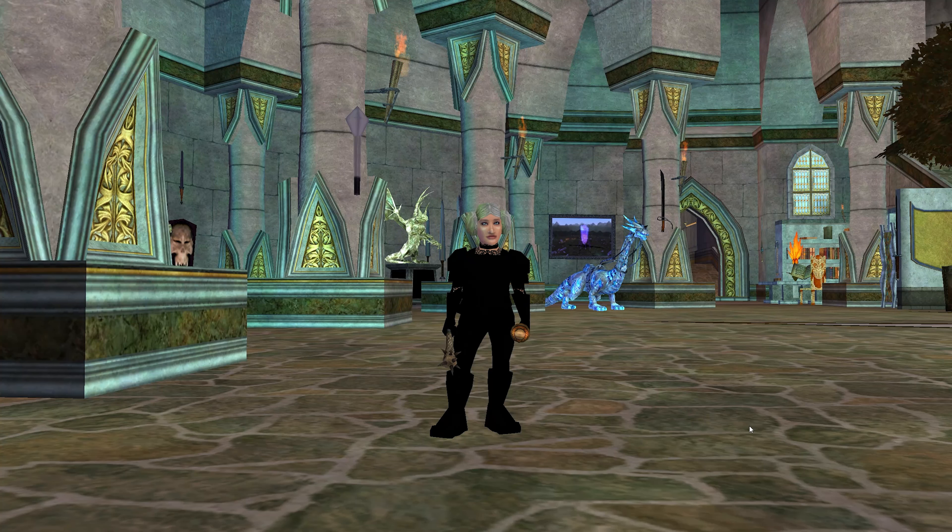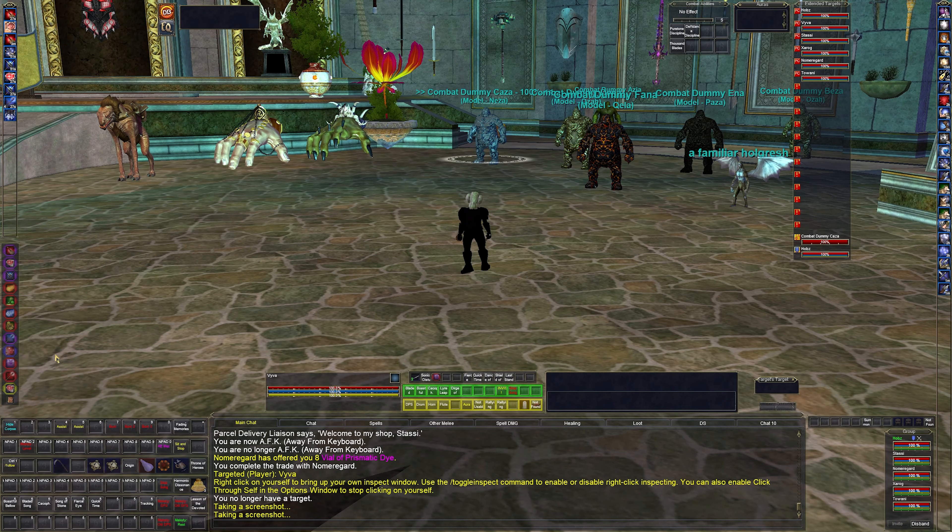I'm currently illusioned as a halfling because halfling bards should be a thing. Spoiler: this is not the same character I had before — obviously it's the same name. I didn't want to redo the epic 1.0 quest for the bard, shaman, or shadow knight, so I just cannibalized some other characters and renamed them once we hit 85. I do have some rank 2 spells, but that's just because I had them before. Rank 1 and 2 are fairly close statistically.